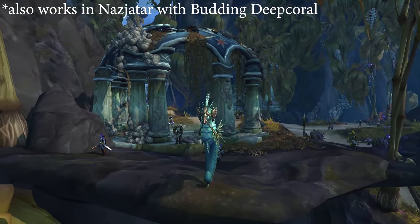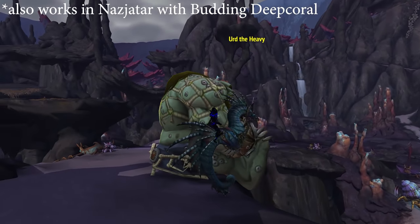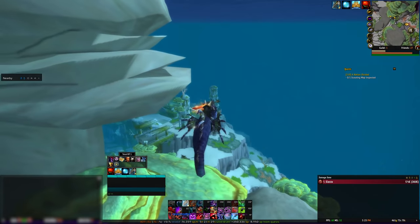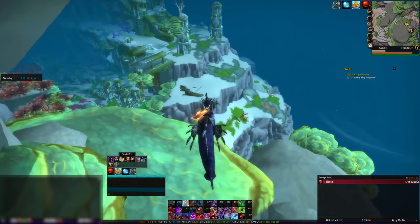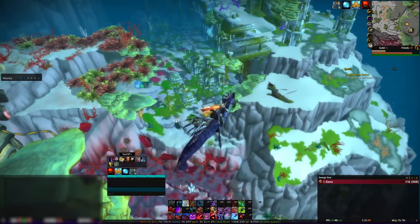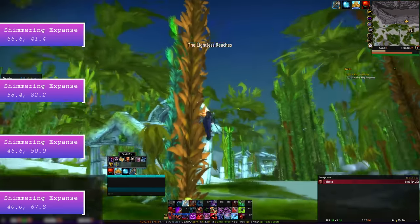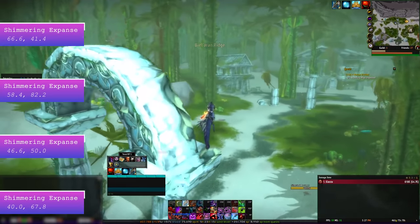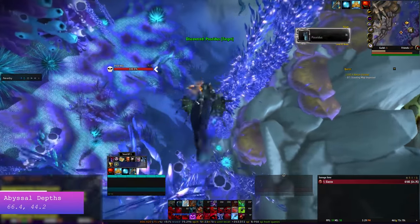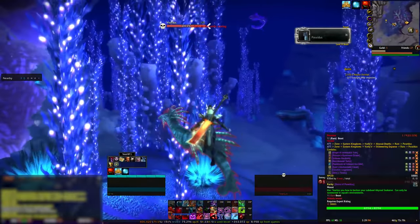The Subdued Seahorse, also known as Poseidus, is a mount that looks identical to the Vashj'ir Seahorse, but you can use it in any zone as long as you're underwater. It drops from a rare mob named Poseidus who is in Vashj'ir, which means you can ride the Vashj'ir Seahorse over to his spawn points to check for him. He only spawns in a few locations in Shimmering Expanse and one location in Abyssal Depths. He does not spawn in Kelp'thar Forest. Head over to the Shimmering Expanse; the coordinates for where to check should be on screen and in the description.